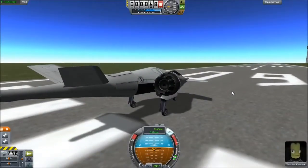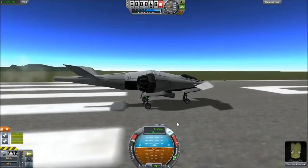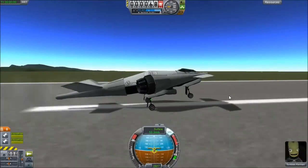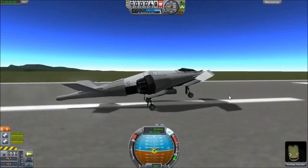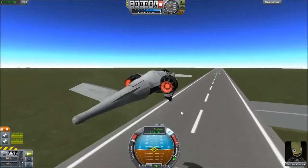I'm going to let off the brakes here, activate SAS, and throttle up. We're going to get this thing flying — let's see what this thing can do. The brakes seem to be lagging a little bit. It's very easy to hit the tail on the runway — I've actually already done it multiple times. Let's bring the gear up.